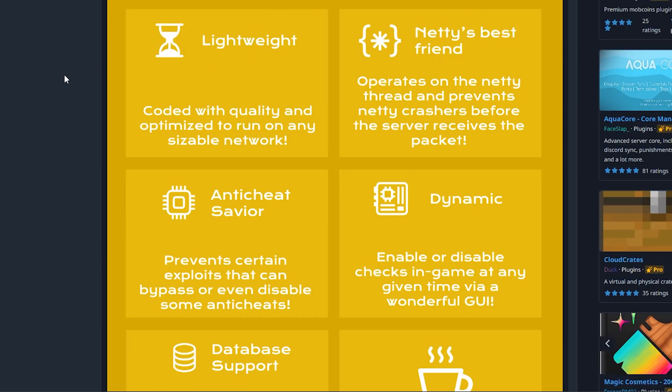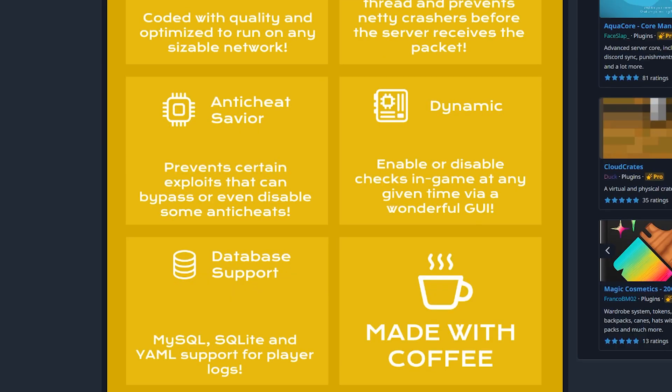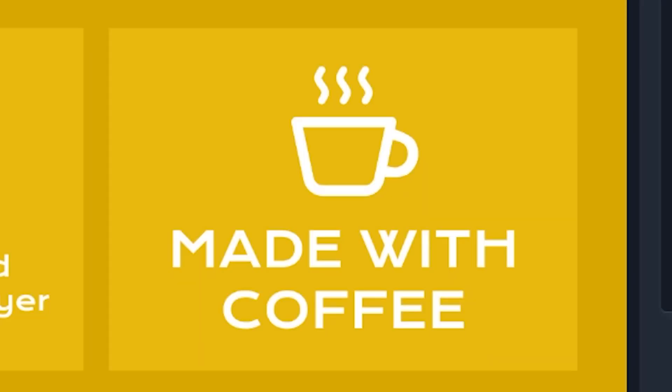It is also extremely lightweight, and it renders pretty much any server crasher useless. It will even prevent certain exploits and bypasses when it comes to anti-cheats. It has a cool in-game GUI, which we will be taking a look at in a bit. It has database support, but most importantly, it is made with coffee — and we all love coffee, because it's the only reason I'm productive every single day.